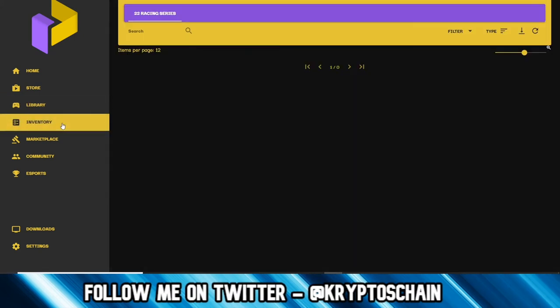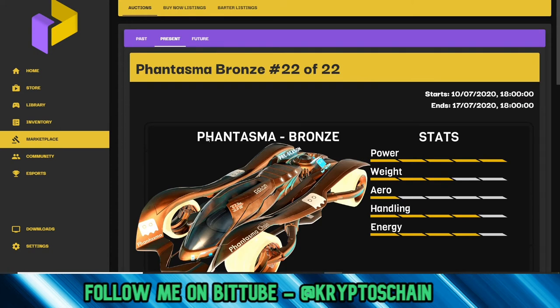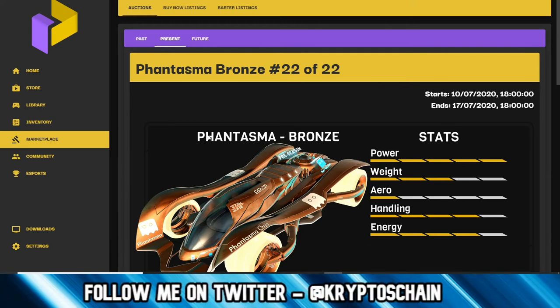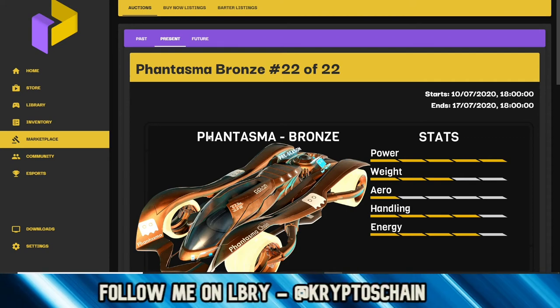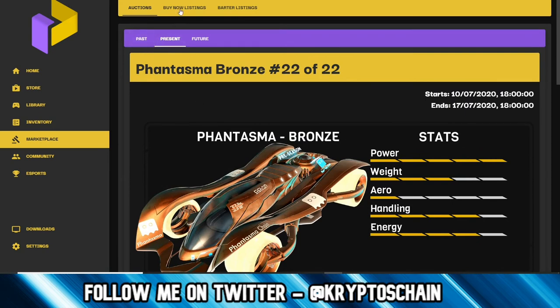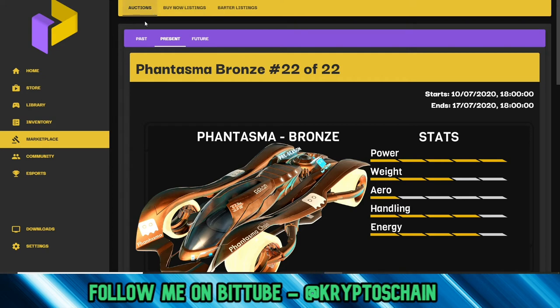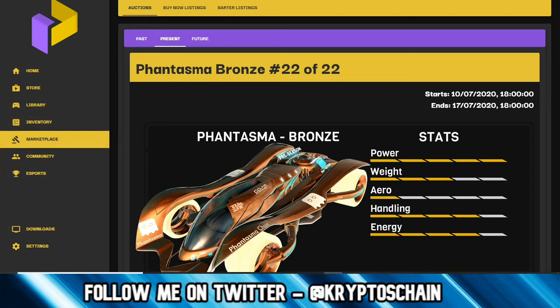Here is the inventory and here is the marketplace. Keep in mind this marketplace is different from the marketplace in the Phantom Wallet — that one is a marketplace between players where you can sell non-fungible tokens to others and set your own price. This marketplace here is more like a token sale where you're bidding. There are also buy-now listings where you pay and get it straight away, as well as an auction section.